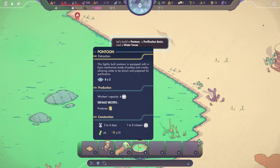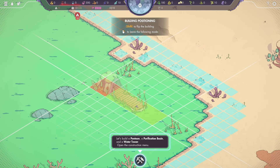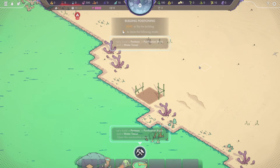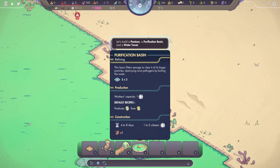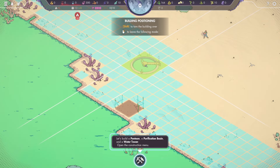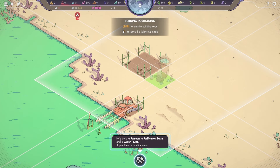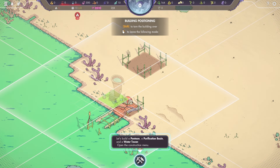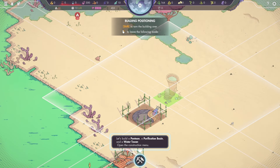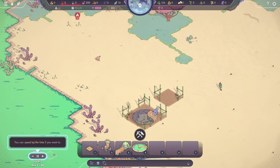What does this building use? Bark and tree trunks. It's gotta be sticking out here. Shift to flip the building — very nice. Let's put it right about here. And we need a purification basin — place it right here. And then a water tower — oh, it's got an area of effect. We'll put one down here to store toxic water if we need it, and this one will be only for the purified water.